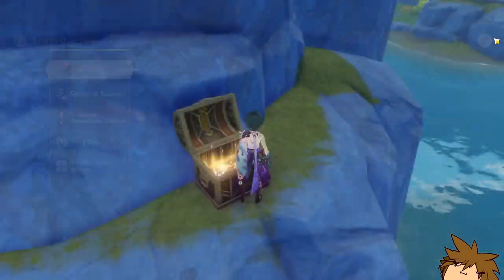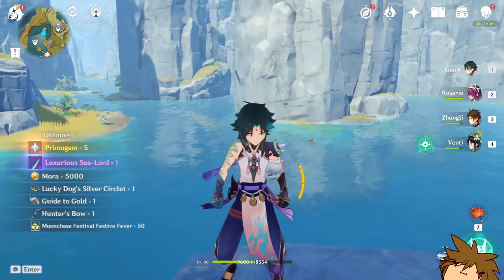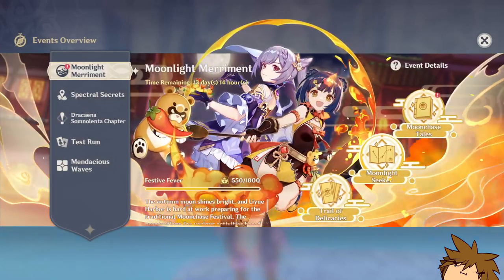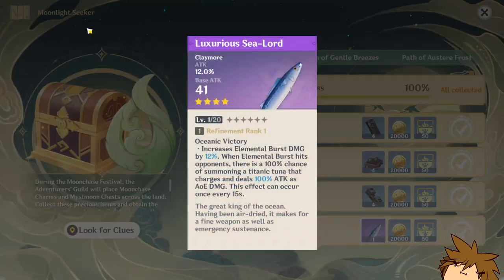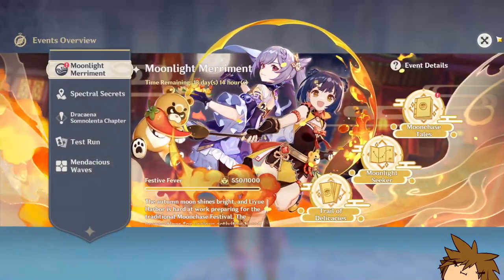So how do you get the Luxurious Sea Lord? You're going to have to do a lot of collecting — you're going to have to collect a bunch of oculi as well as chests, and you're going to have to collect every single one of them. You can see it says 100%, and that's how you get the Luxurious Sea Lord.